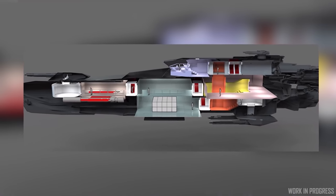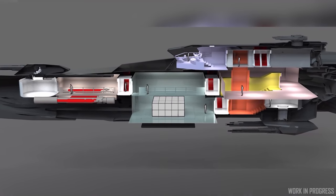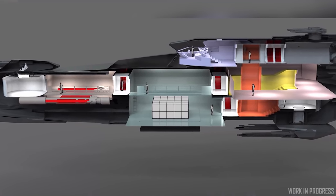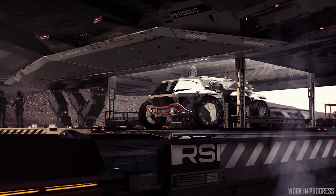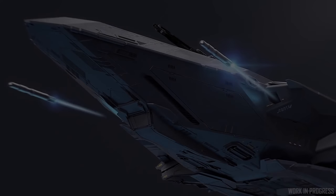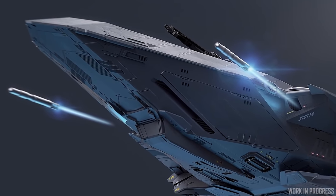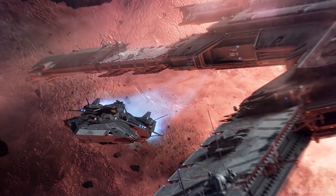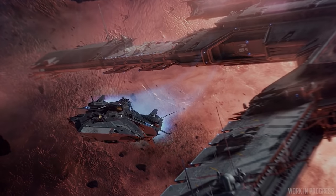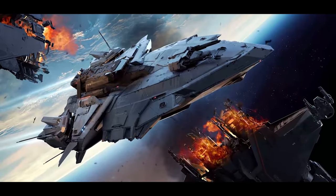The lower deck is cargo and lower turret access, the mid-deck is the main deck with almost everything else, and the top deck is the bridge, engineering, and escape pods. The ship does have a central lift system so it should be pretty easy to navigate. The Perseus is on concept sale for the next few weeks from $600, so it is not cheap, but it is approaching the size of a capital ship — though not a capital ship — and it is supposed to brawl with those capital ships, so bear that in mind.